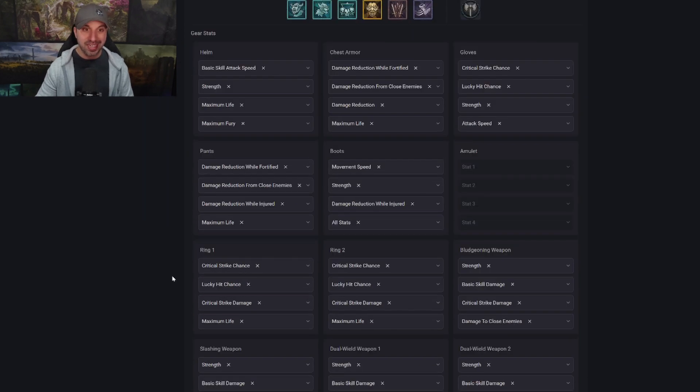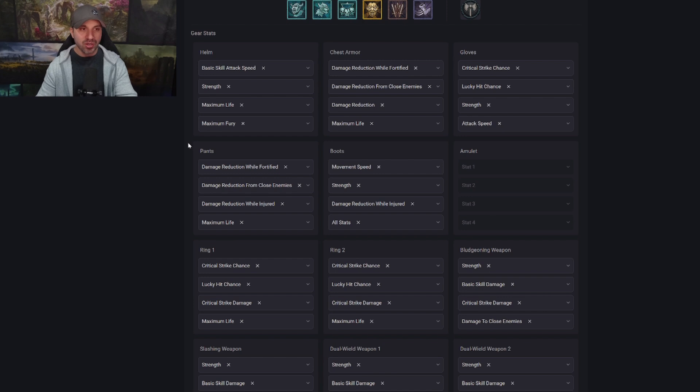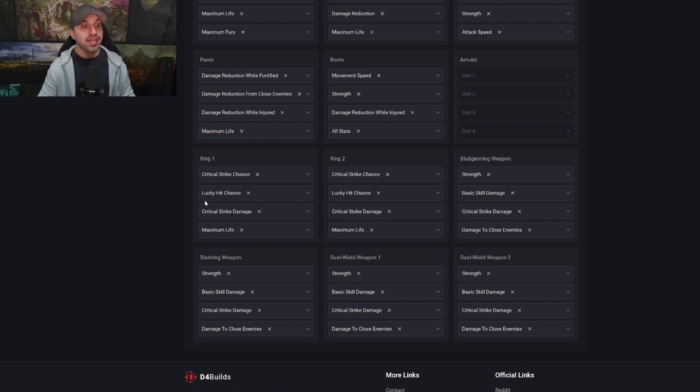Moving on to Affixes for when you don't have those Uniques. Helm: basic attack speed, strength, max life, max fury. Chest Armor: triple damage reduction with life. Gloves: crit chance, lucky hit chance, strength, attack speed. Pants: triple damage reduction, max life. Boots: movement speed, strength, damage reduction, all stats. Rings: crit chance, lucky hit chance, critical strike damage, max life. Weapons: strength, basic skill damage, critical strike damage, damage to close enemies — and if there's a fifth slot, all stats. Those are the target affixes.